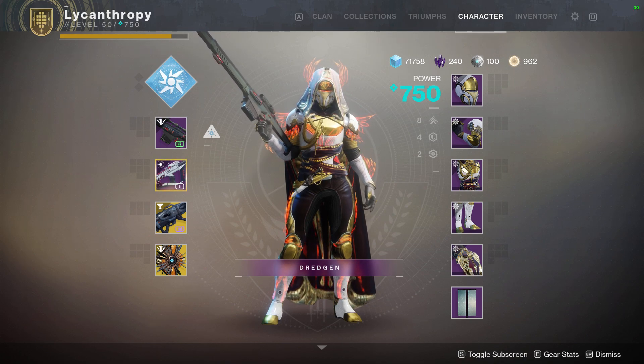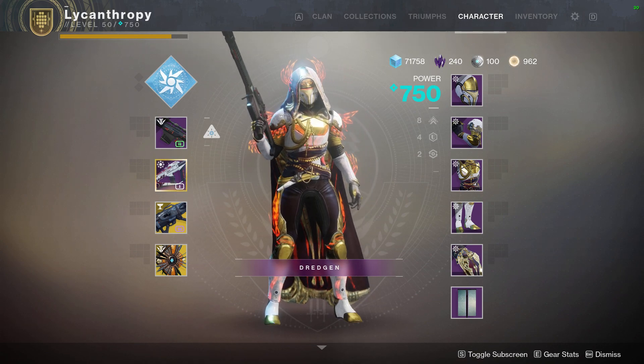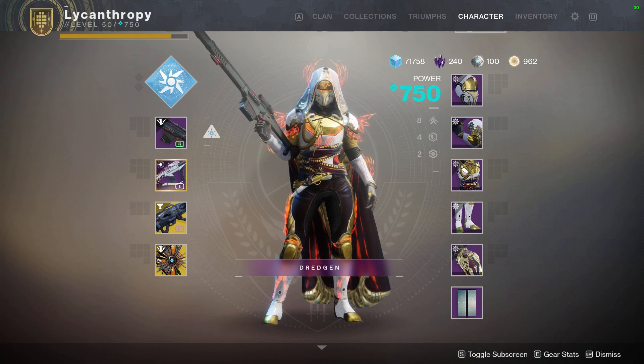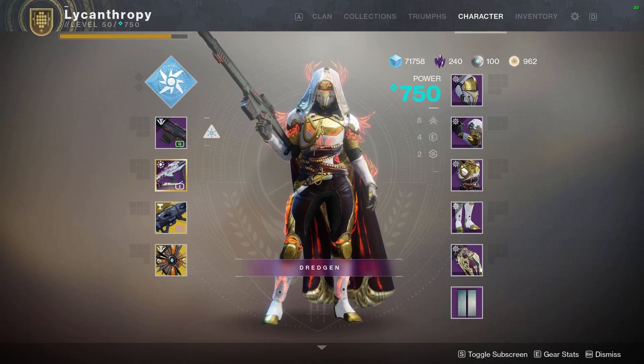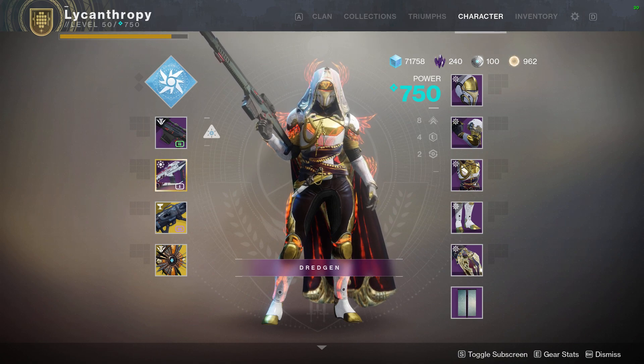Next, the chest piece: you need to play 10 Gambit matches — pretty self-explanatory. You can play Gambit Prime or regular Gambit. Gambit Prime is much shorter than regular Gambit, so I recommend Gambit Prime. Next, you need to gather 1,500 orbs. This one is passive — it could depend on the day, but just keep playing and gathering orbs over and over and you'll get it eventually. Nothing to worry about.